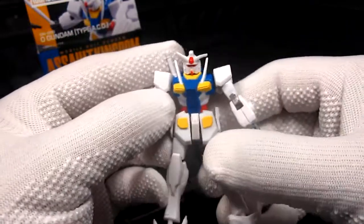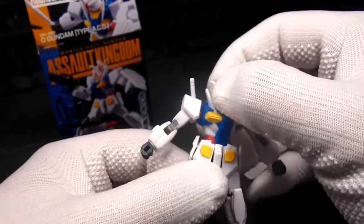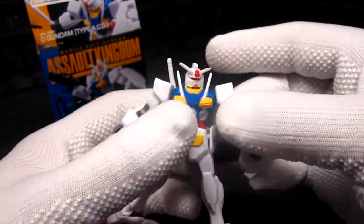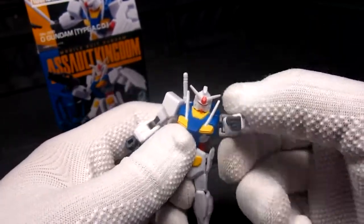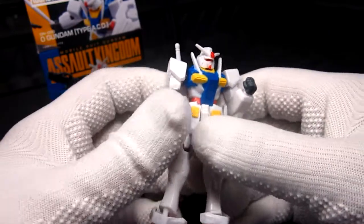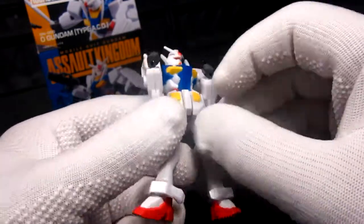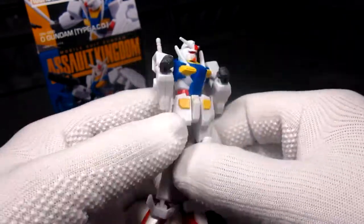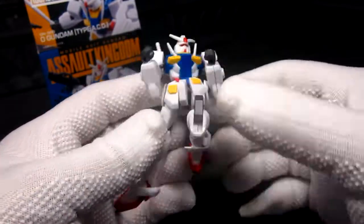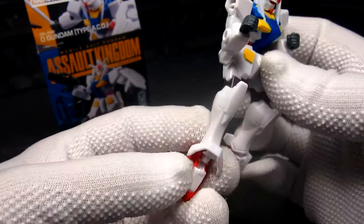All done — pretty cool. In terms of articulation: the head can rotate side to side but doesn't go up and down. The waist rotates, the shoulder can rotate around, and you can move the arm a little over 90 degrees. You have wrist articulation, the front skirt is made of rubber, there's a good knee bend, and you have ankle guards with ankle articulation.